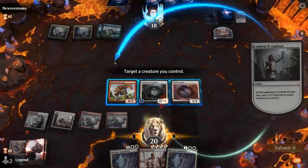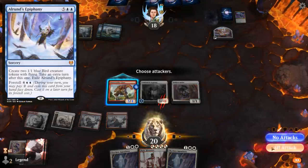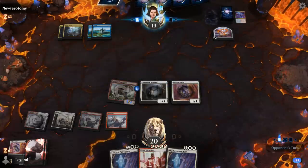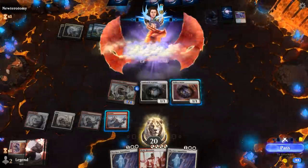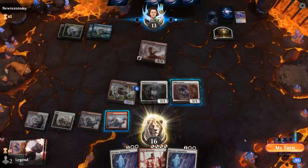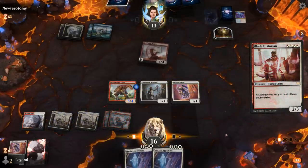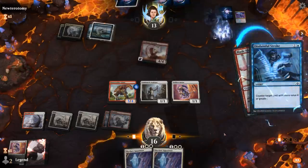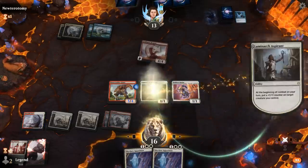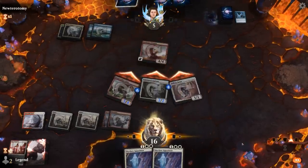We put the plus one counter on Bonecrusher. Next turn the opponent could already cast Alrund's Epiphany thanks to a Treasure. A Goldspan Dragon appears first — sadly we can't get rid of it with Apparition. Next turn they'll get to Epiphany with Goldspan in play, which is a lot more impactful. But we hit back hard and have a Savior for protection. The opponent reveals a Disdainful Stroke — quite a blowout — meaning we would have had lethal otherwise.